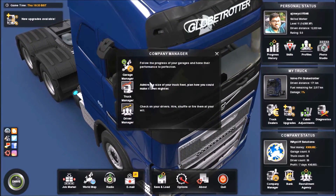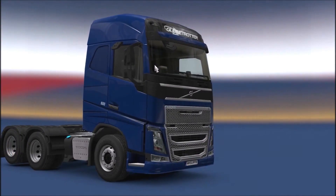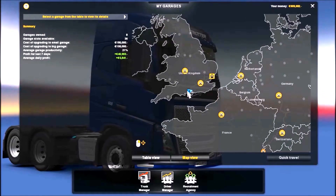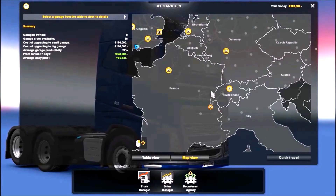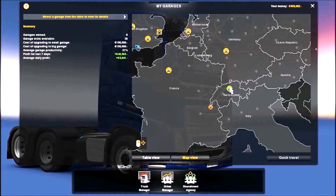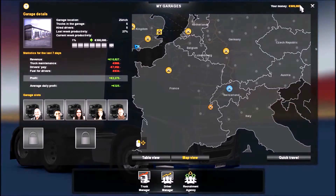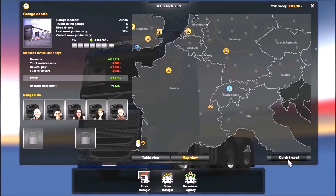The first thing you have to do is open the garage manager. To do this you must have two garages which are really far away from each other. I'll show you how this works — let's quick travel to Switzerland. Okay, check the money I have.